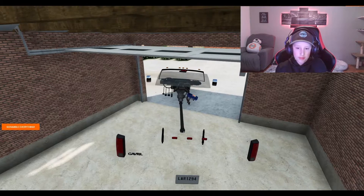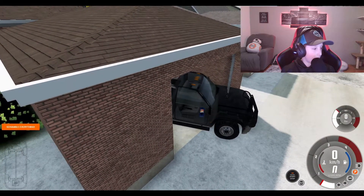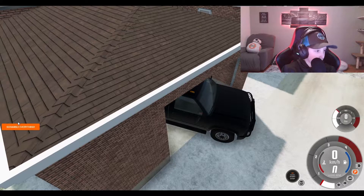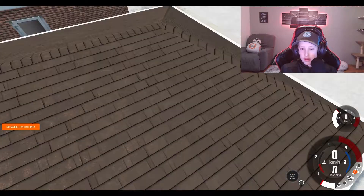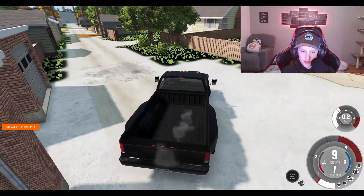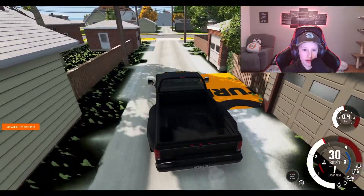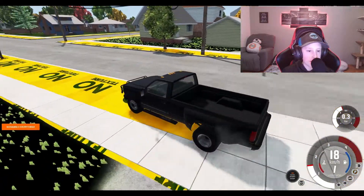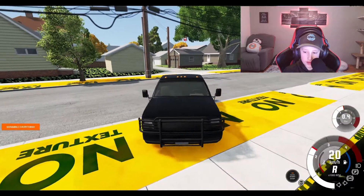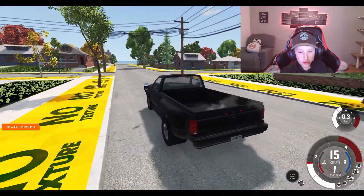Here we are with the default truck — where's my game audio? Oh, it's here. You're gonna notice this little scramble button over here, that's just the mod I downloaded, don't worry about it. Can we move around with this? Yes we can. It drives just like Forza. There's some untextured stuff — hello Garfield Heights, you're acting kinda cool.